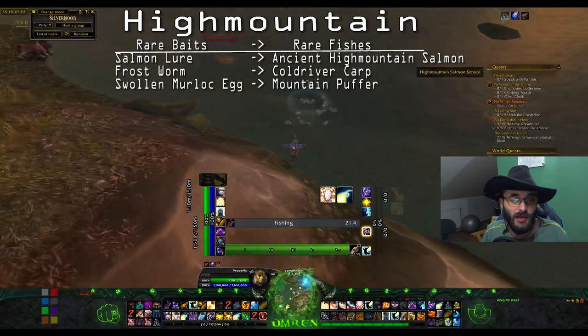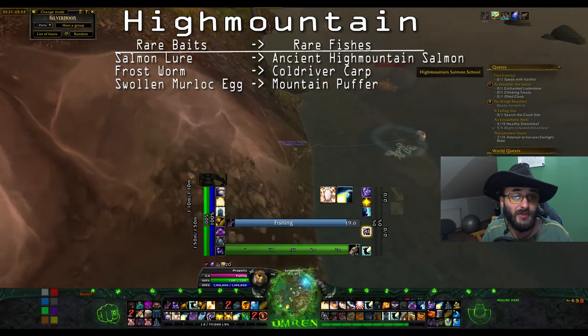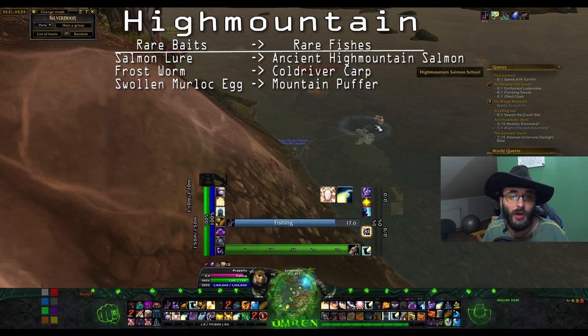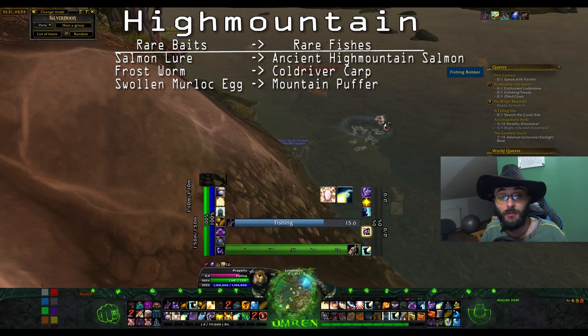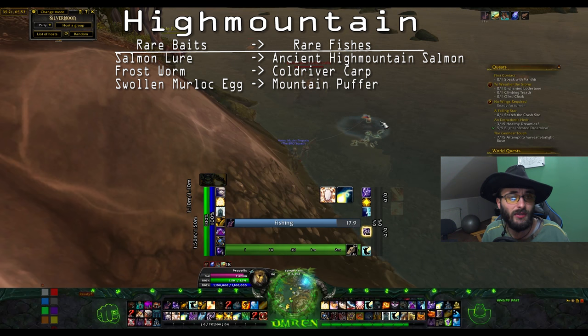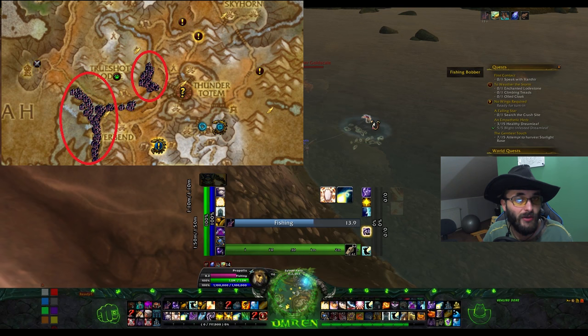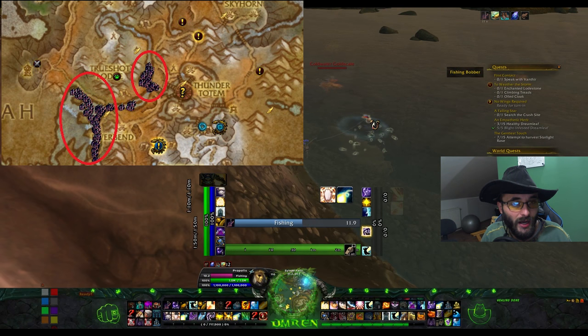Let's move on to High Mountain baits - this is pretty simple and works like every other bait. The Salmon Lure will give you Ancient High Mountain Salmon; Frost Lure will give you Cold River Carp; and Swollen Murloc Egg will give you Mountain Puffer. I use the zone currently shown on the map and screen for fishing there, and also for farming gold which I'll explain in other videos.